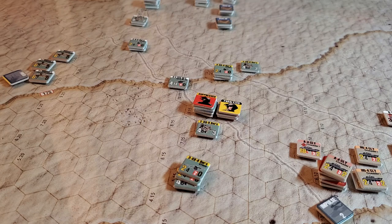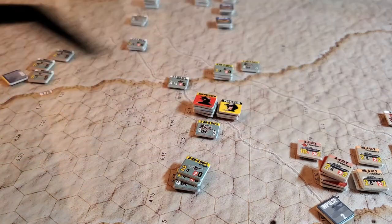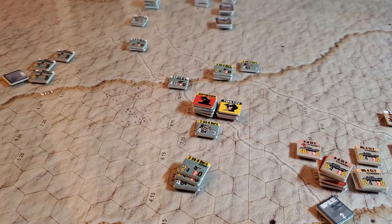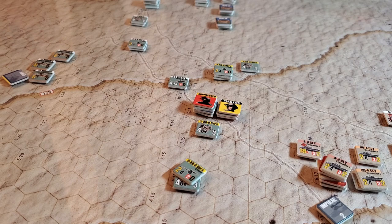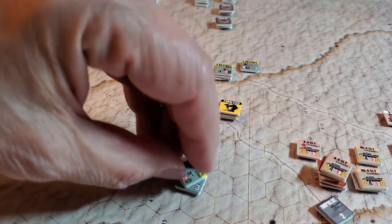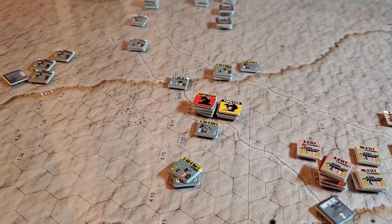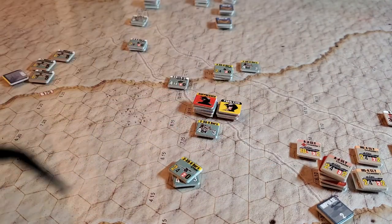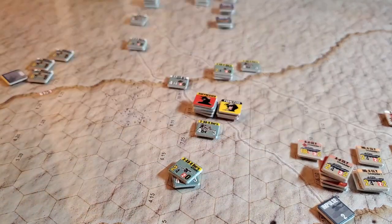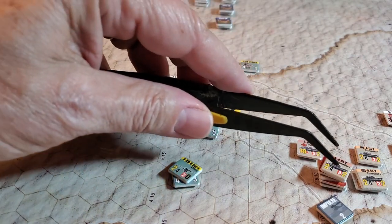Now we activate our next unit. They have three impulses, and we can spread them out over the turn. We fired at these guys and knocked another step off — just took one guy off to keep it quick and simple. Then they got to react — reaction fire back, boom, knocked a step out, as you can see just here.